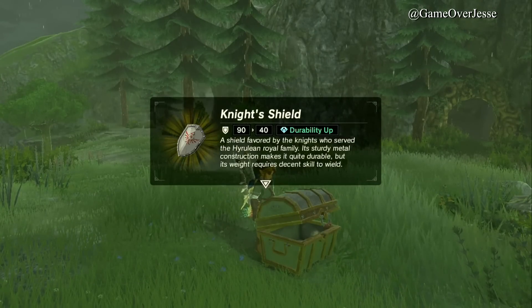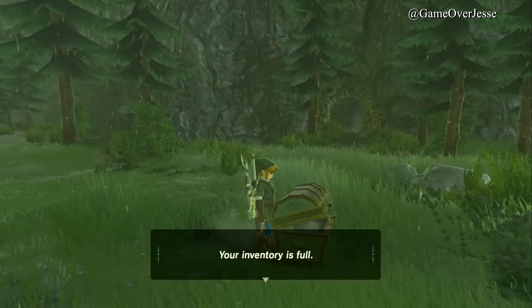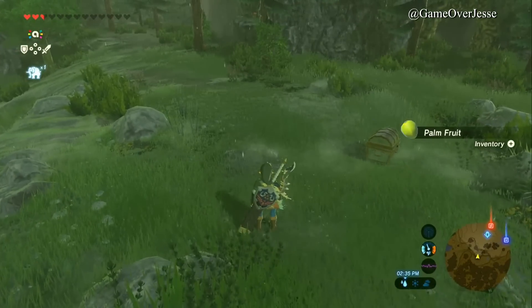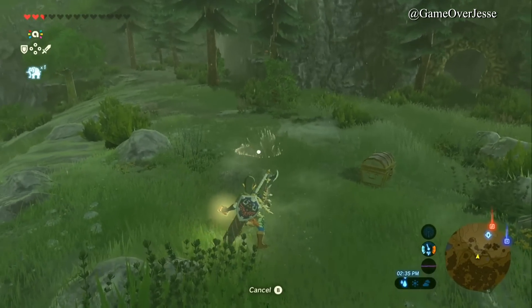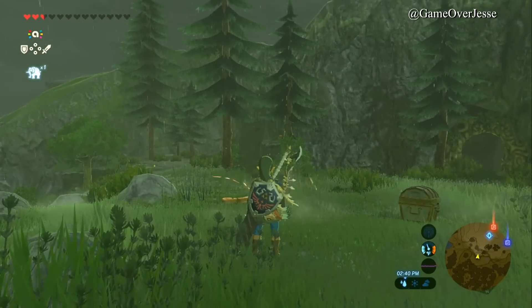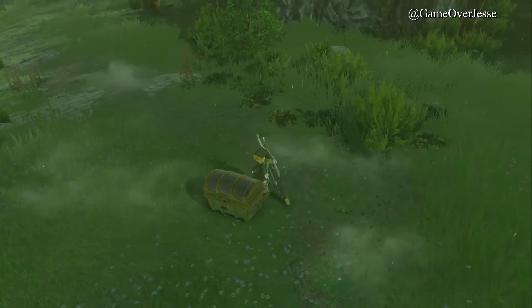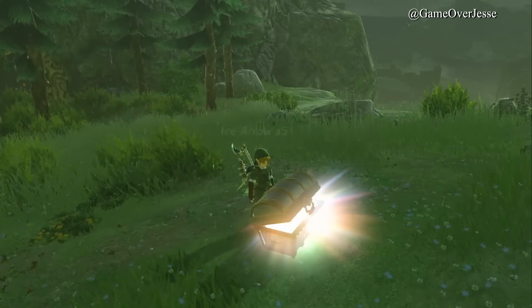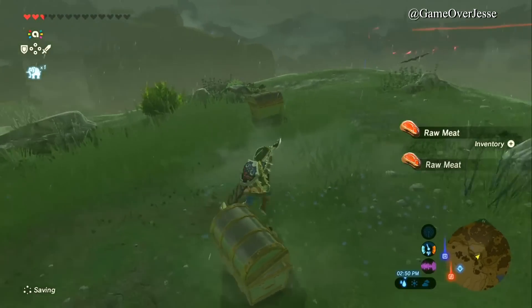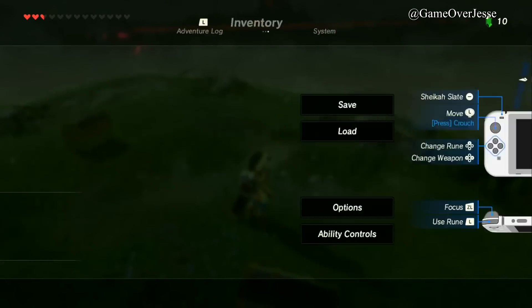We're back in the same save file wearing the Twilight tunic, Twilight cap, and still have the Biggoron Sword. We tap the Smash Brothers amiibo - this could give us a powerful weapon or the Leggings of Time. We open it and with a little luck we get the Knight Shield. It says 'a shield favored by knights serving the Hyrulean royal family - its sterling metal construction makes it quite durable but its weight requires decent skill to wield.' We don't really need this.